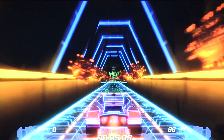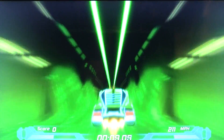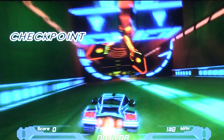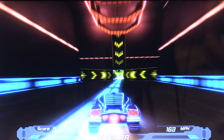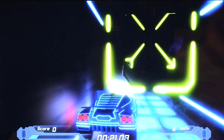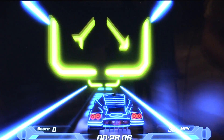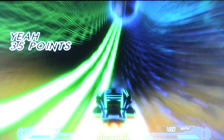We have a scoring system, and how that works is you have these jets on the car and you can do tricks with them — back flips, barrel rolls, front flips, all these different things. You actually accumulate score over there on the left. In this mode it's more or less just for fun — when you do tricks you actually cool down. Down at the bottom of the screen is a heat meter, and you actually do cool down if you do a trick.